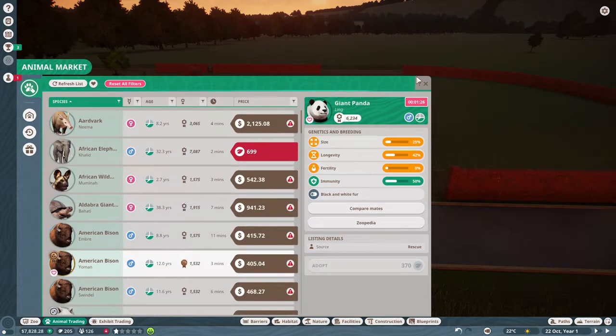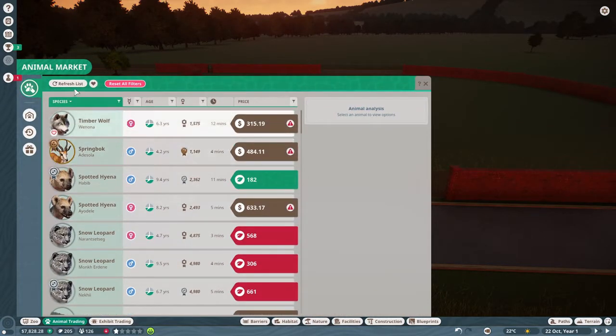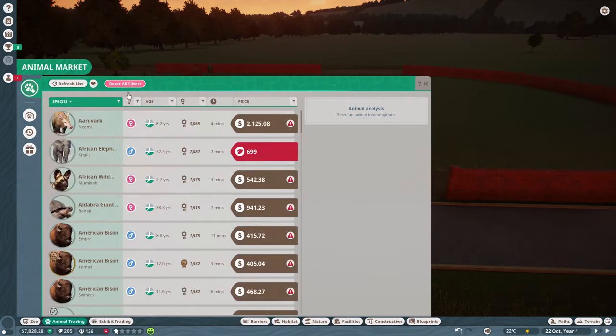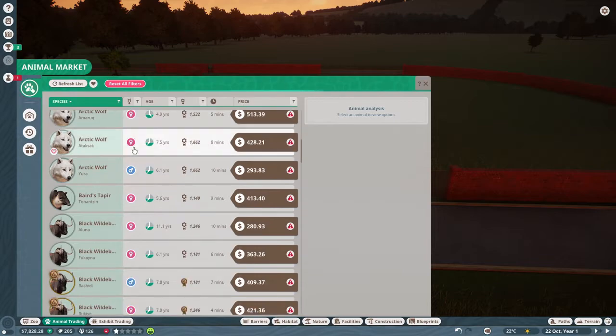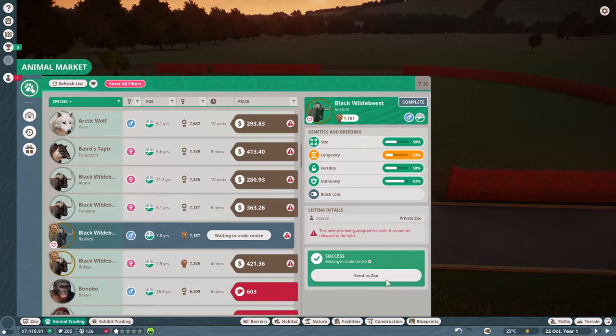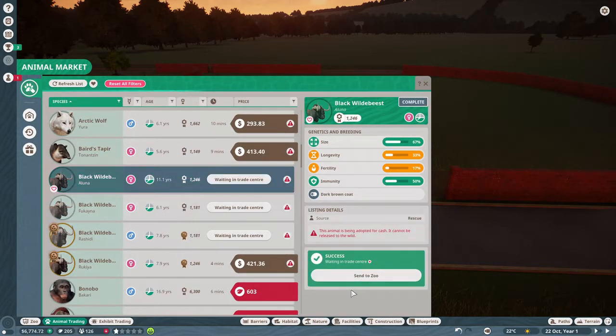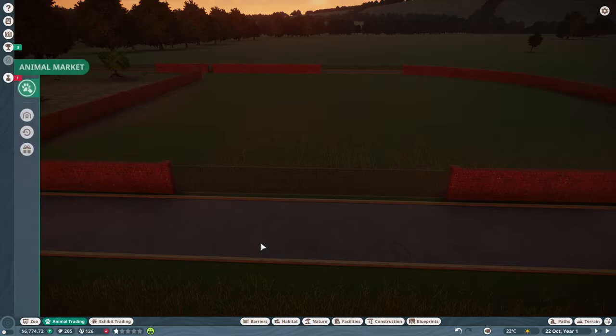Let's go all the way back up and go back into Animal Trade. Let's have a look at what we have. It doesn't actually look like it's refreshed or anything. I think we might get some wildebeest. Yes, so we'll adopt that. Brilliant. And we shall adopt this female one — another female. Now, that should be fine. Send you to there.